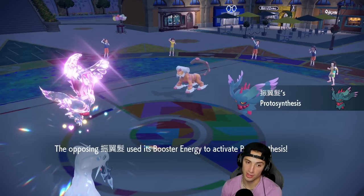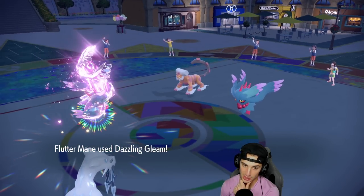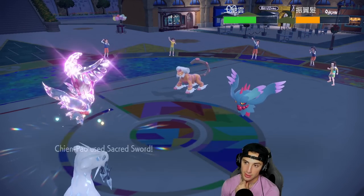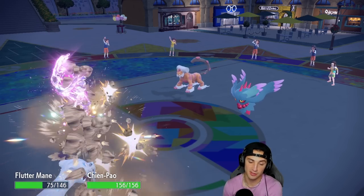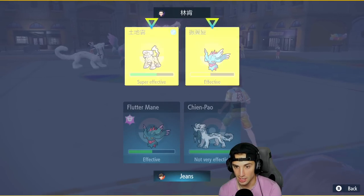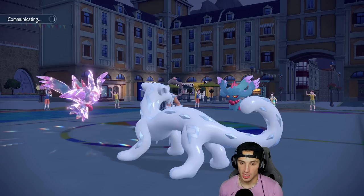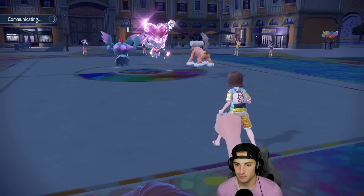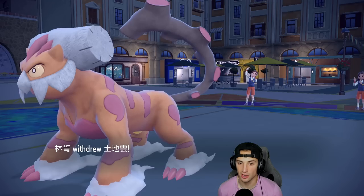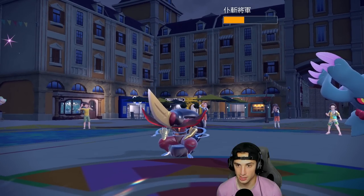Sucker Punch will definitely KO Flutter Mane. Rock Slide's going to come in but Chien-Pao dodges — Chien-Pao still has its Focus Sash. Flutter Mane takes a big chunk. I think Icy Wind will probably KO, so I go for it. Lovely Sucker Punch, I'm cool with that. Ogerpon is still in the back end but I've already used my Terra. However, the opponent also hasn't used theirs.